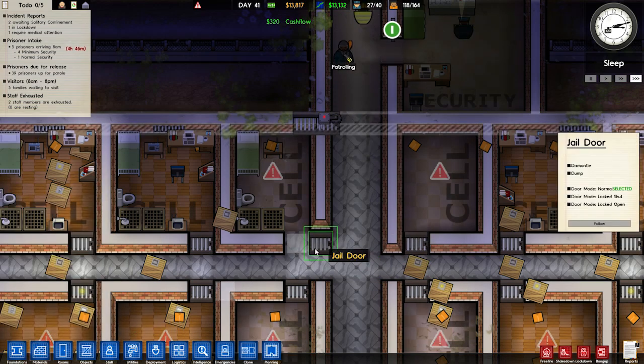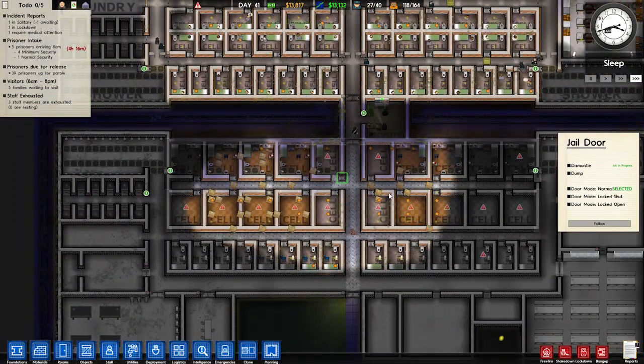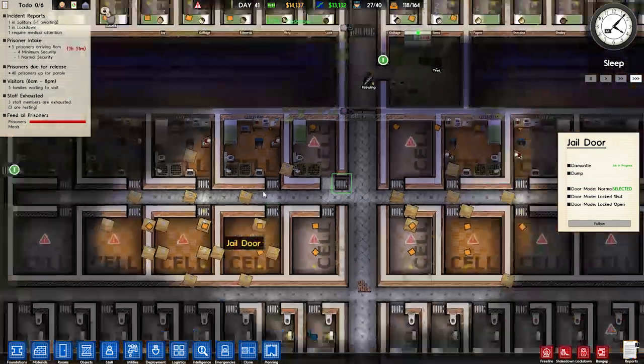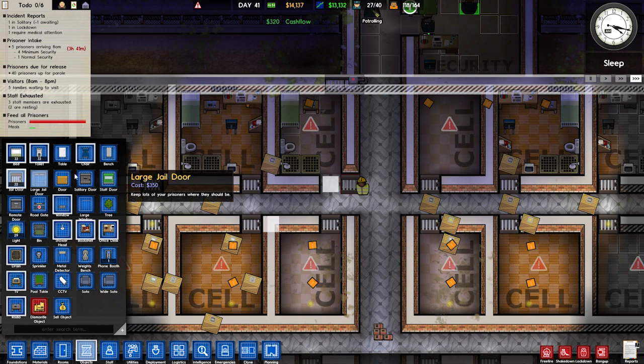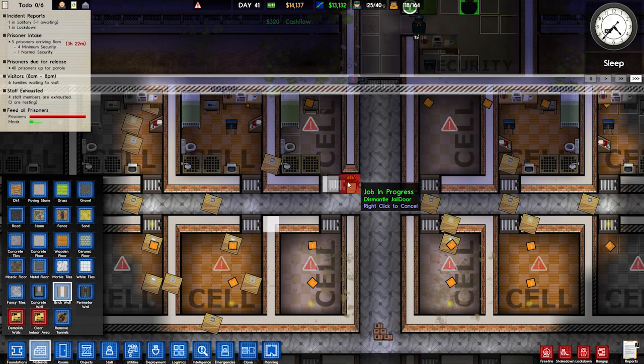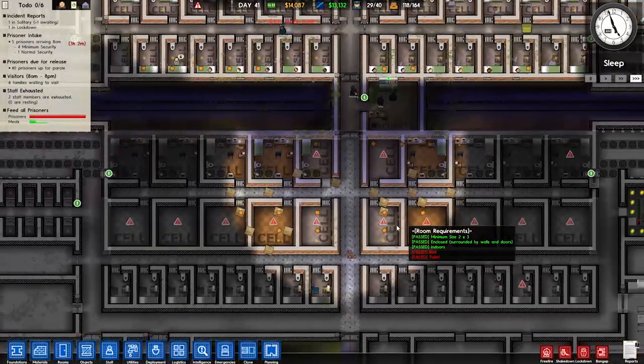Did I put the door in the wrong spot? The door's open — you can just walk in. But no, I've actually placed a door in the corner. I'm like, why can't I put a wall there? It's because I put the door in the wrong spot. The utter genius that I am put the door on the corner piece. So that'll actually go there, and we'll put it there. Once that door's removed we'll see what grade the cell is.